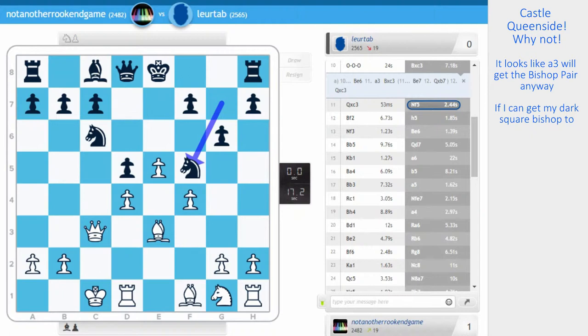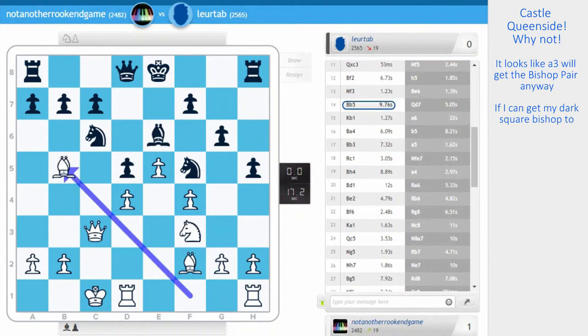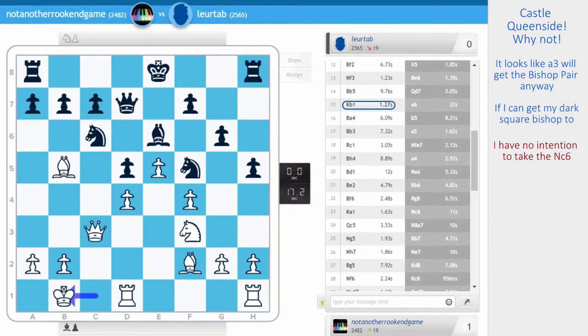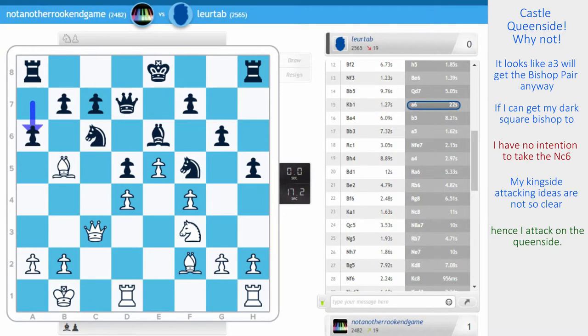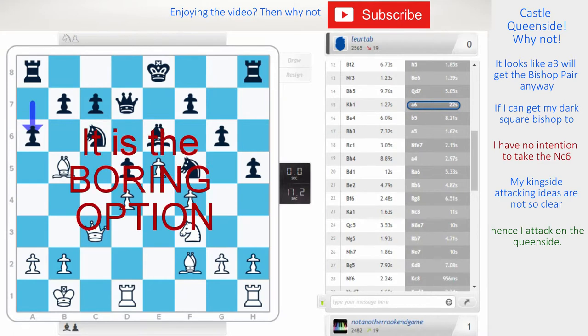If I can get my bishop on the dark squares, I'm doing great. Bishop f2, h5 just stops g4. I have bishop e6, and now bishop b5 — I'm attacking the knight, but I have no intention of taking it. I put the bishop on b5 to gain time, to gain a tempo. Queen d7, I just go king b1. My kingside attacking ideas are not so clear, hence I attack on the queenside because I have the c-file to work with. a6 — I'm not taking the knight, because I lose my advantage. Also, it's the boring move. Keep the pin.